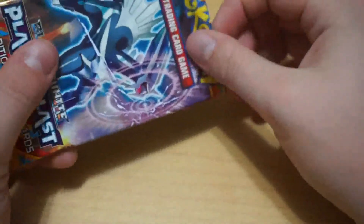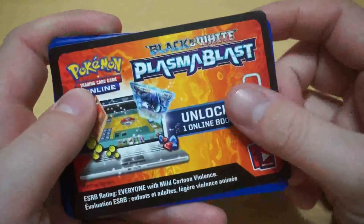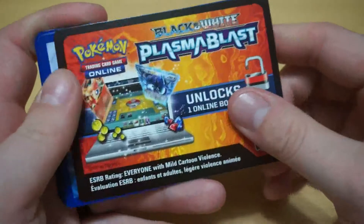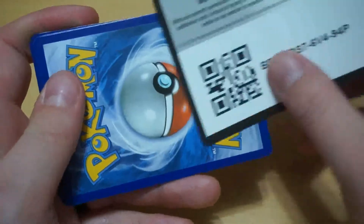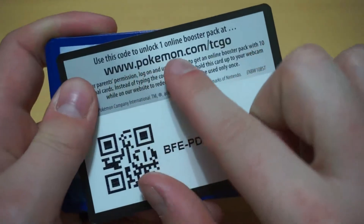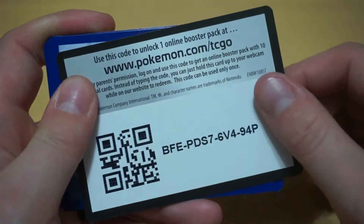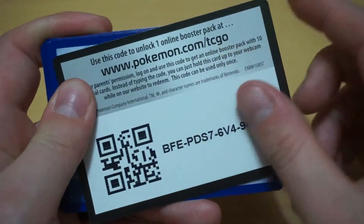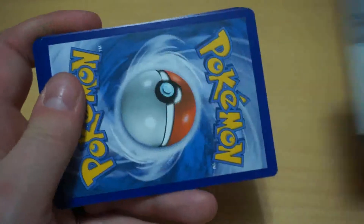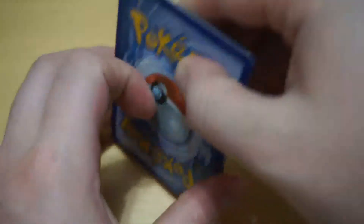Pretty much all the cards from this video onward were purchased for me by my husband — so nice of him! So here is the first code to unlock one online booster pack. Pause the video and type that into the code on Pokemon.com slash TCGO — Pokemon Trading Card Game Online. Put in this code in the redeeming area and you will get one free online booster pack. And let's see who we got!